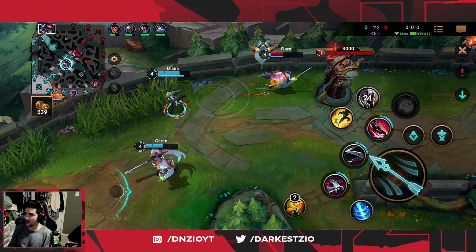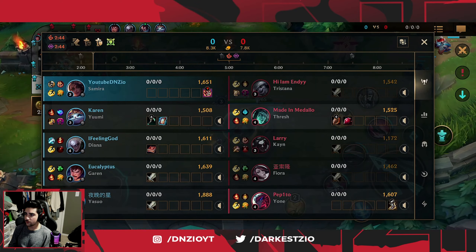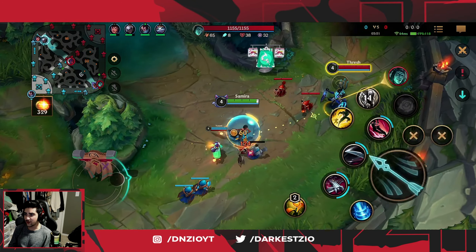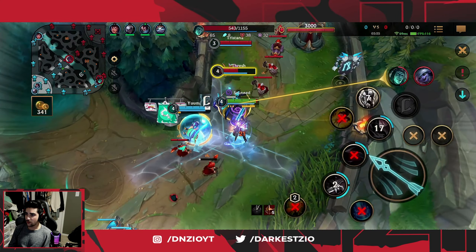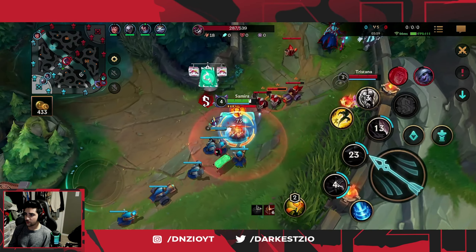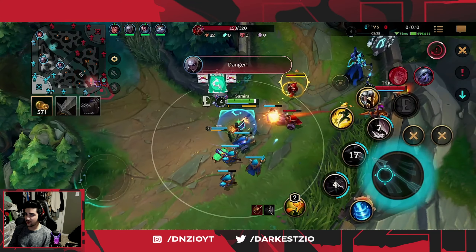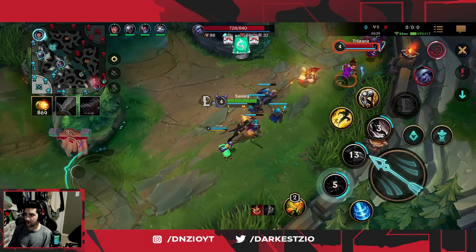Fiora, Yone, Kane — very squishy, not much CC, and if there is CC it's very easily blocked with Samira's W. So I can look for autos on Thresh. Yuumi did get CC'd but I'm just bullying this Tristana and she had to back out. This is very very good lane so far.